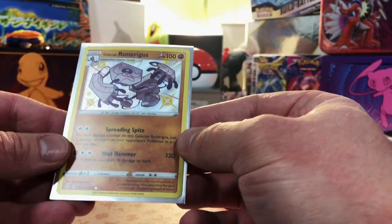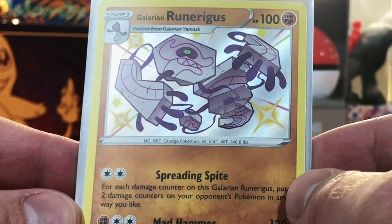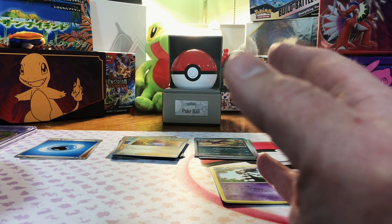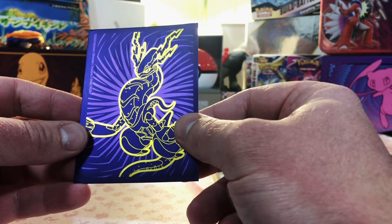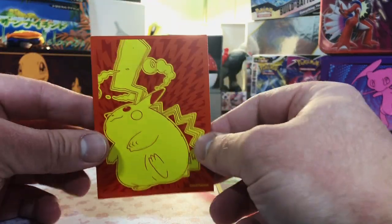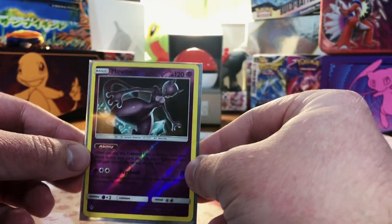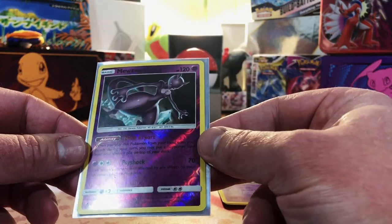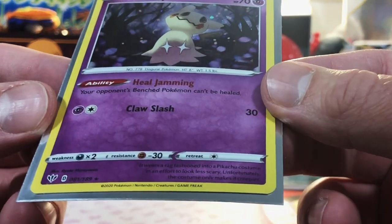It's in an Eevee sleeve — we got a Shiny Galarian Runerigus Baby Shiny. I'm going to check all the values and throw them up on the screen as we're pulling them, because a lot of these I haven't seen before. Another Baby Shiny — Beldum. Next one: a Reverse Holo Mewtwo, 2019, though I have no idea what set this is from. A NeneQ holo — not sure what set, but I have seen this holo before.